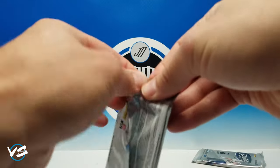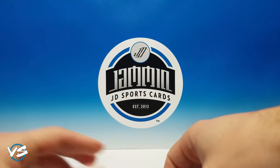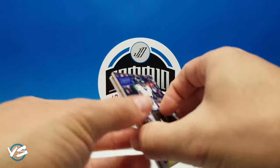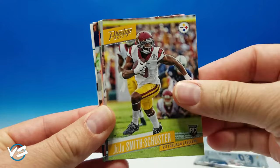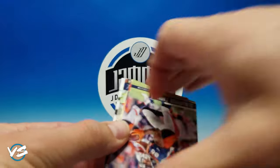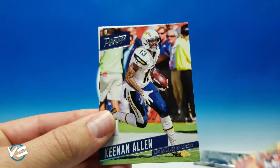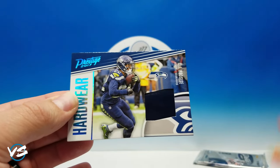Two packs left — this one feels a little thick, I'm thinking we got another hit. Will we get a helmet? I'm really hoping for a helmet card, I really want to see one. Mike Wallace, Dwayne Allen — there's your rookie — Schuster, Spectacular Catch Jerry Rice as a Raider, that's a really nice card. Digging on that. Demarius Thomas. Tyler Boyd, Keenan Allen — and oh, I think we got one! We did — we finally got a helmet card!